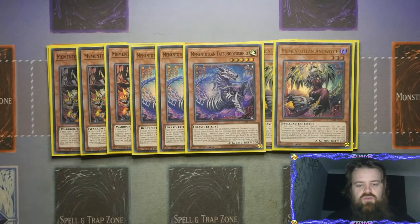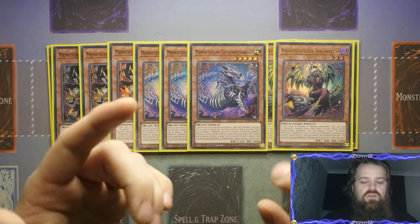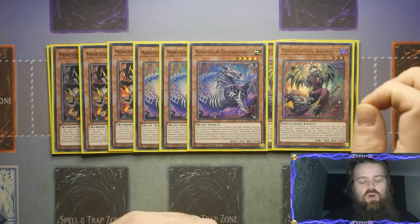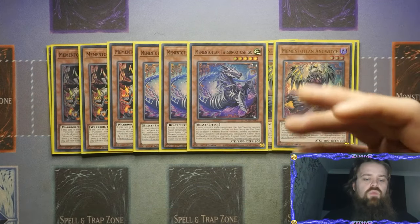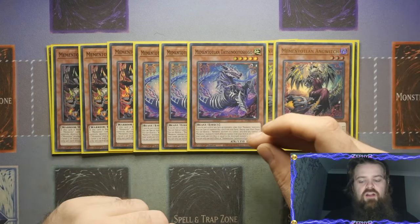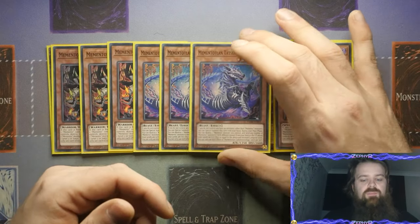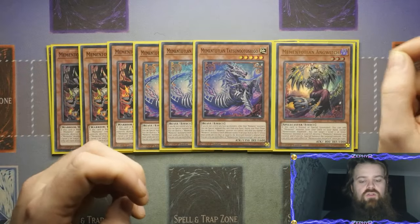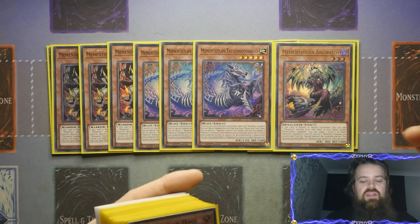You've then got three of the Tatsu. The biggest issue with this one is you need to control — so if you do not control any other face-up monsters other than Mementos, you get to special summon it for free. The fact that it's a level five does hinder you when you're trying to play the Dogmatica package or Super Poly, which is why I'd arguably want to cut this at two. But as long as I get a Memento on the board and then have the ability to special summon this down, it really doesn't matter if I have additional cards on the board.